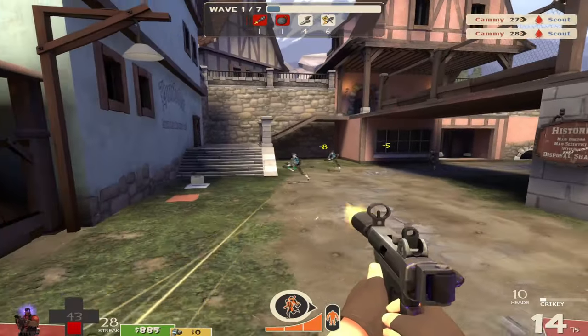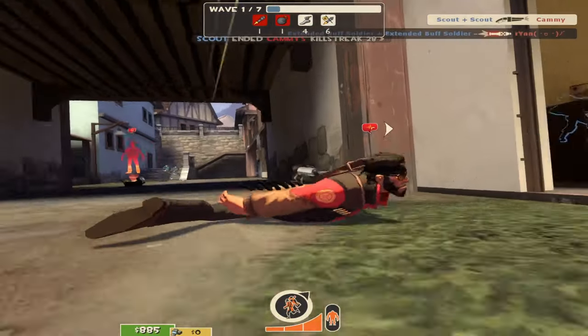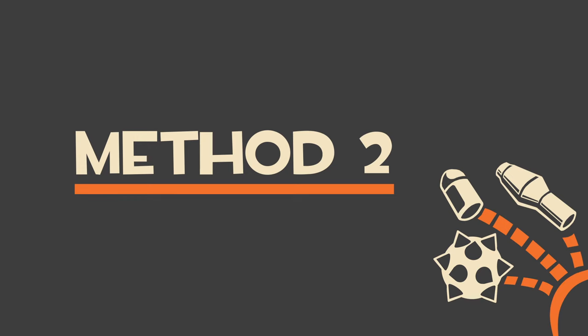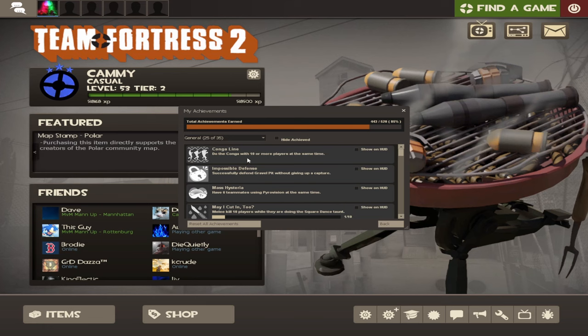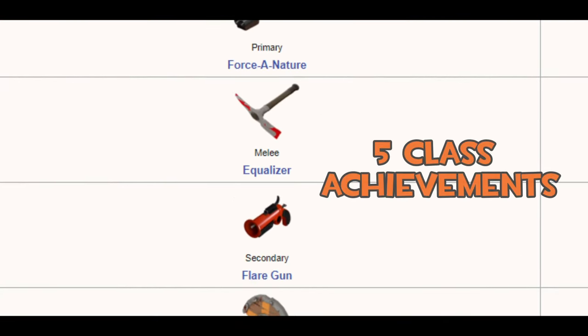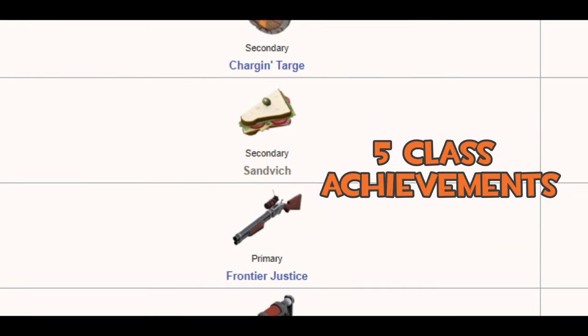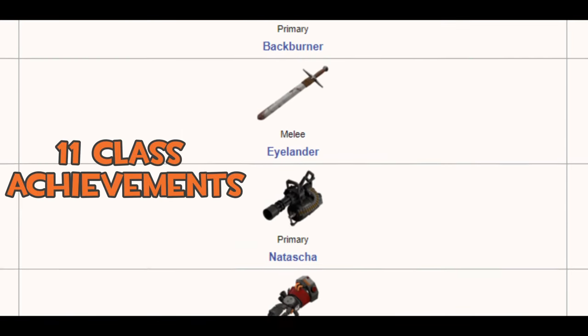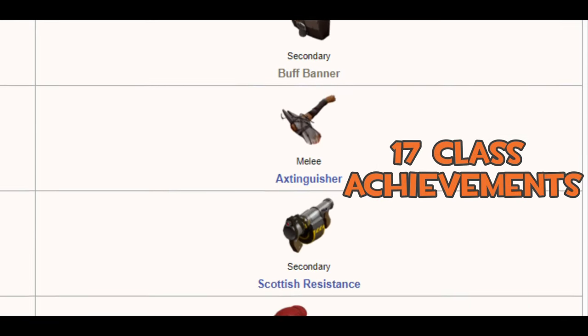There is also a large number of weapons available via the achievement system. All these items are available for free from just completing some achievements. Milestone 1 weapons are achieved after you complete 5 achievements for the class in question, milestone 2 are for 11 achievements of that class, and milestone 3 are for 17.